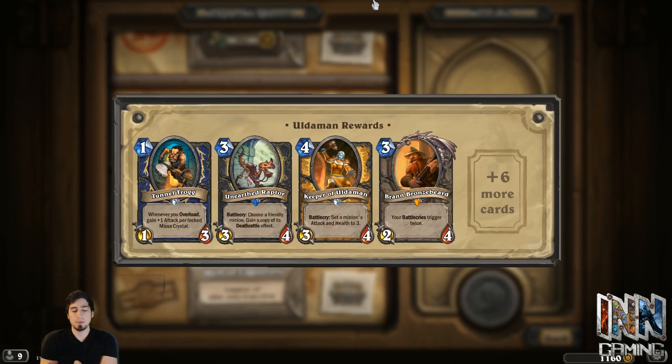Brann Bronzebeard is a beast — he's found in a lot of different decks. Most decks have a good number of Battlecries, which makes him pretty effective. He's a 3-drop with 2-attack and 4 HP, so he's actually pretty useful and can be comboed with a lot of stuff. Raptor only goes into Raptor Rogue, which is a very specific kind of deck. I haven't really seen a good Raptor Rogue, so it's not a card I'd recommend getting this wing just to get that, unless you're really wanting to build it.